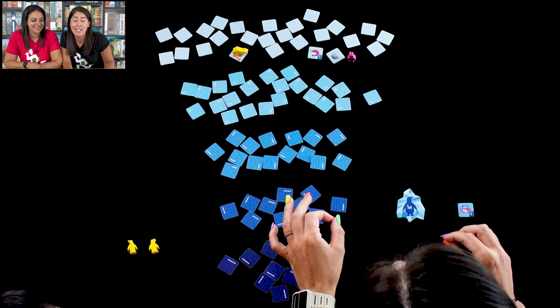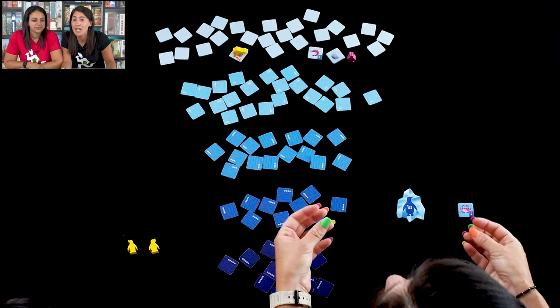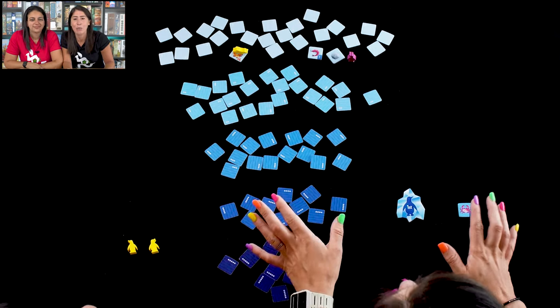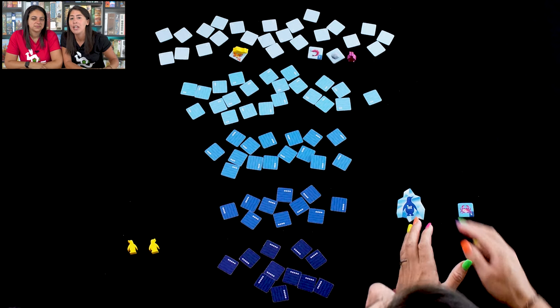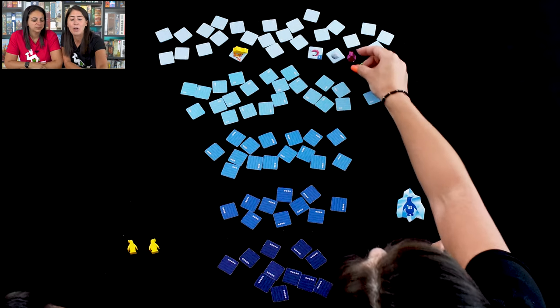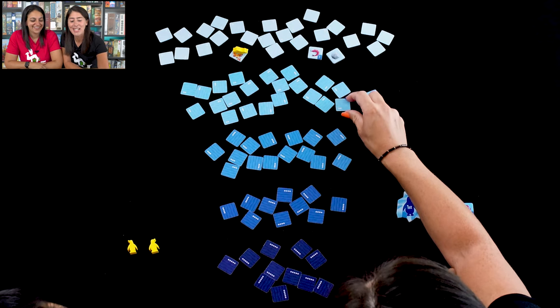A rock doesn't give you nutrition, but interestingly, penguins actually swallow rocks to help them dive deeper — and in this game that's how it works too. You can take a rock, add it to your collection, and on a later turn use it to dive immediately as deep as you want. But I'm going to leave that rock and go straight down to level two.